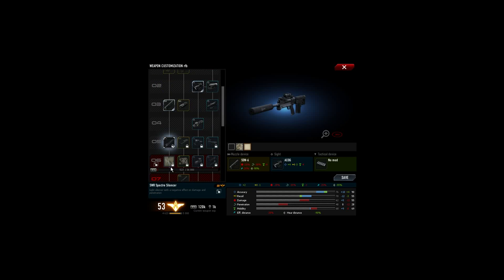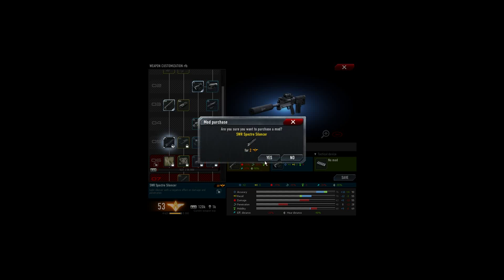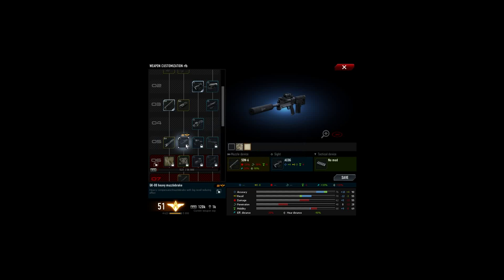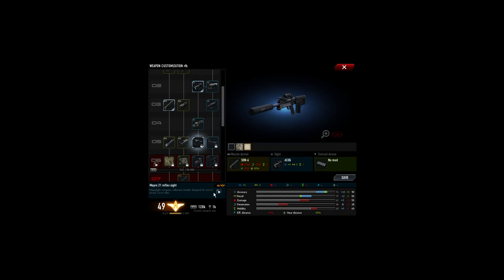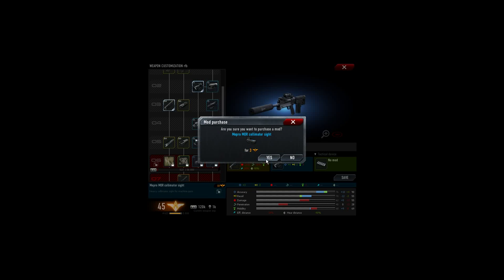I'm quite curious how this one is. I unlock all of the things, which is the SWR Spectre silencer. I unlock the muzzle brake GK00, whatever that helps — let's see. That is a new sight, that will be quite interesting to have. And this is another sight — collimator sight.